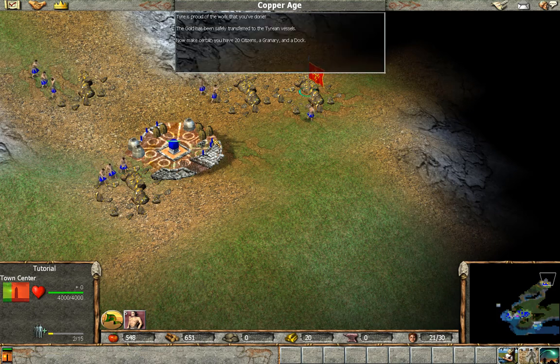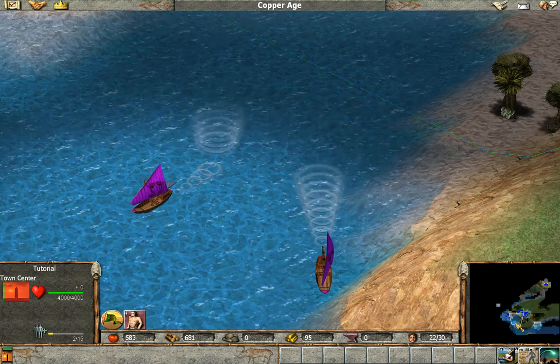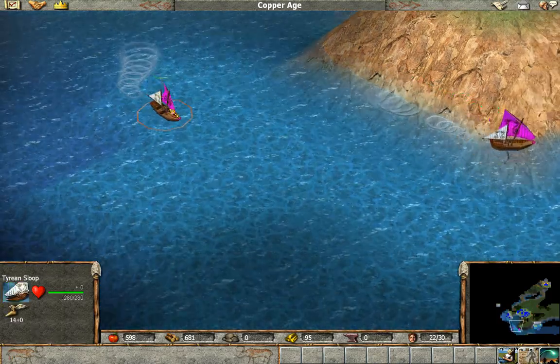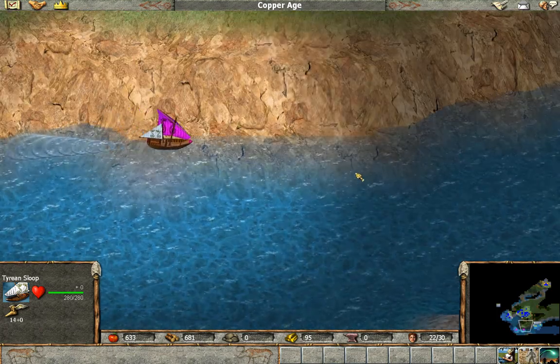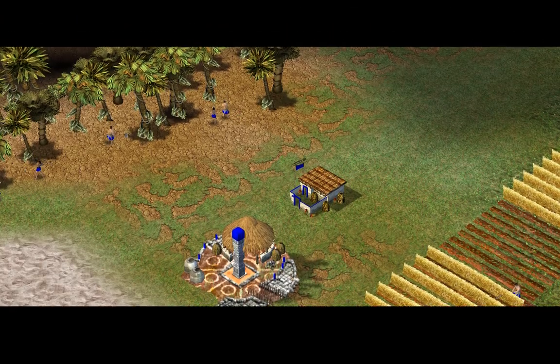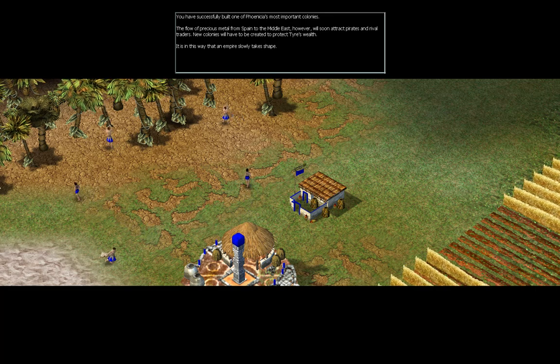Tyre is proud of the work you've done — the gold has been safely transferred to the Tyrian vessels. Now make certain you have 20 citizens, a granary, and a dock. I guess they're taking the gold back. I'm fine with this being it — each of these scenarios seems to be taking about 25 minutes, meaning these videos are a little on the short side but acceptable. You have successfully built one of Phoenicia's most important colonies, though you have no defenses or military of any kind.